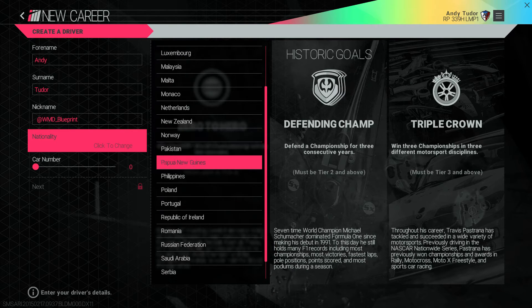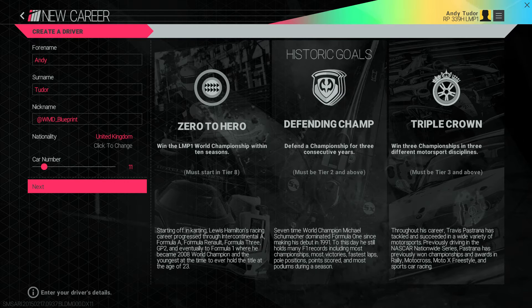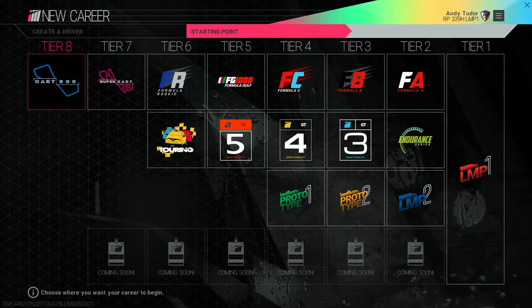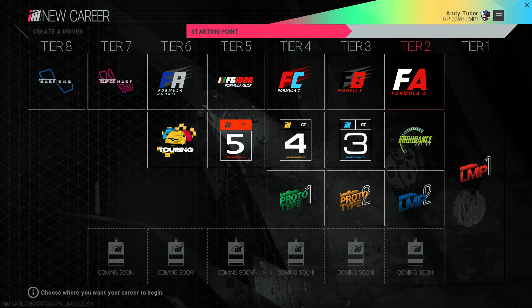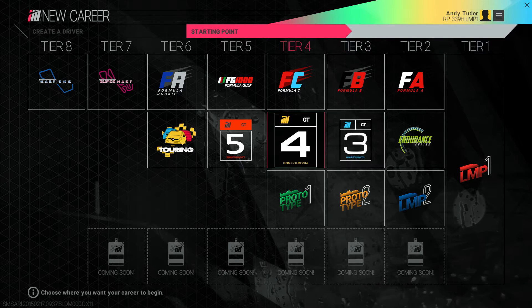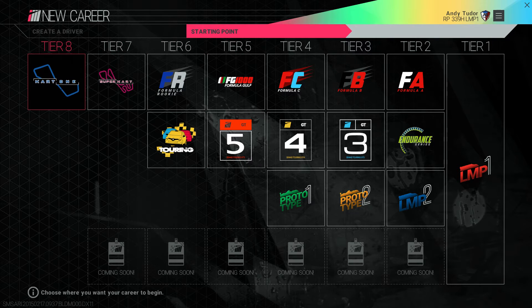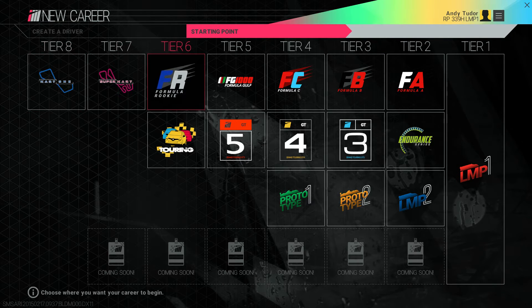Of course, if you manage to complete them all, then there's a special place awaiting you in the Hall of Fame — we'll come back to that later. Once you're all set, the next thing to do is choose where you want your journey to start. Unlike other games that make you grind your way up from the bottom, we wanted you to be able to jump straight into what you love doing. So if you've got a passion for the fast pace of open wheel formula racing, you can start right there. Similarly, if you're a fan of GT, then it's instantly accessible without you having to earn XP first to unlock it. If you do want to start at the bottom and work your way up through the tiers, then that's entirely possible also.